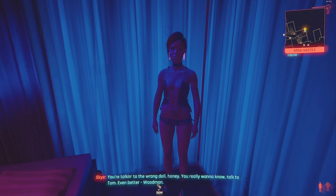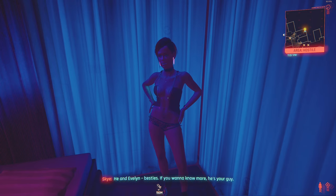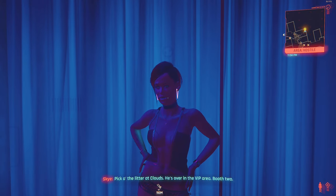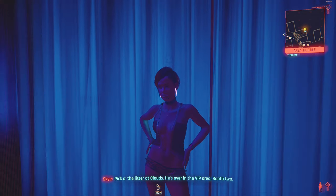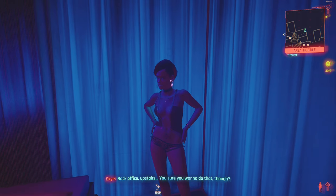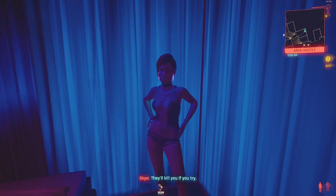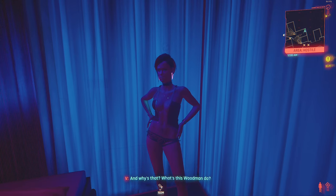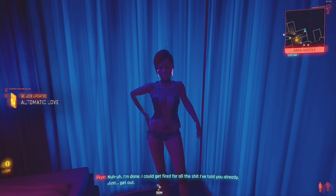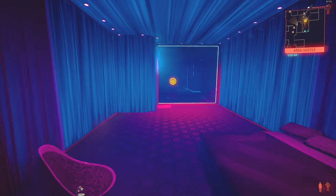You're talking to the wrong doll, honey. You really want to know? Talk to Tom. Even better, Woodman. Who's this Tom? He and Evelyn — besties. If you want to know more, he's your guy. He's over in the VIP area, booth too. Where'll I find Woodman? Back office, upstairs. Are you sure you want to do that though? They'll kill you if you try. I'm done — I could get fired for all the shit I've told you already. Just get out. Now you have to go upstairs.